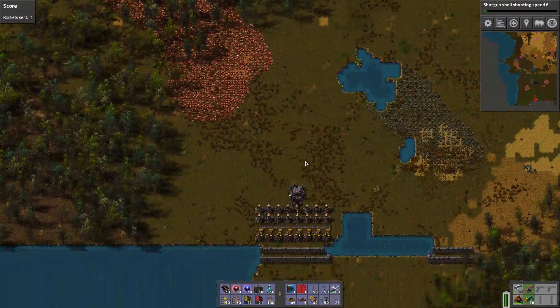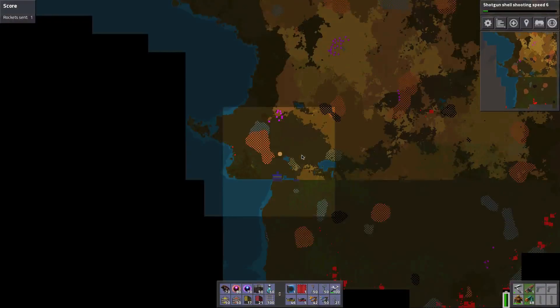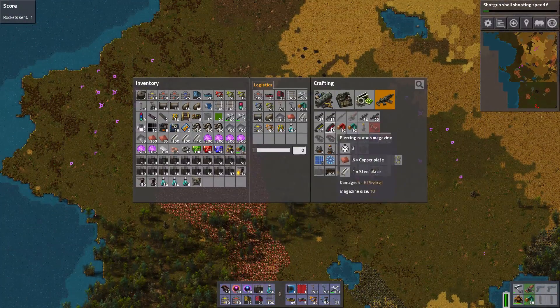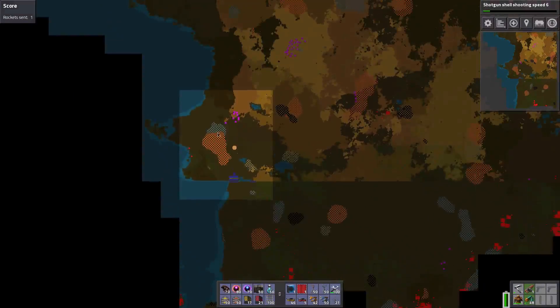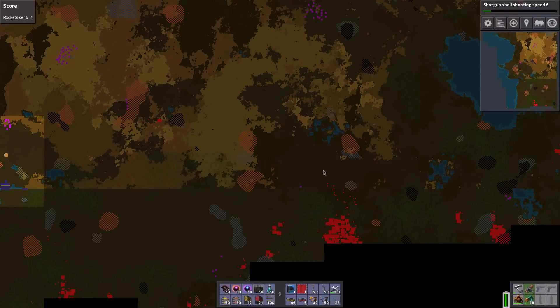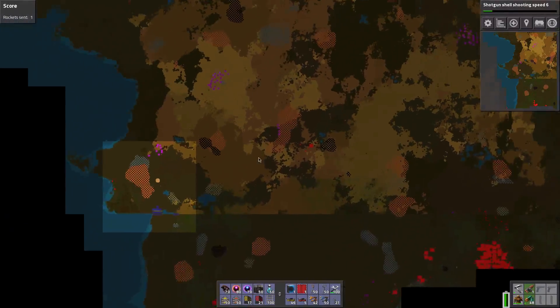Almost forgot to mention — another reason why I built this down here is because I was looking for something like this: an iron patch close to a copper patch, because we want to resupply the bullet turrets automatically with piercing rounds, and they need five copper plates and one steel plate. So iron and copper close together in close vicinity of the wall is perfect to resupply that. We have one patch here to supply the wall, and very conveniently another one there that can supply the rest of the wall, and even here we've got a bit of copper and iron.